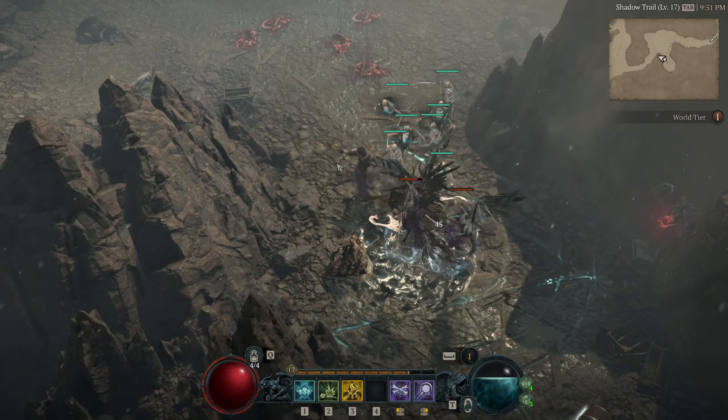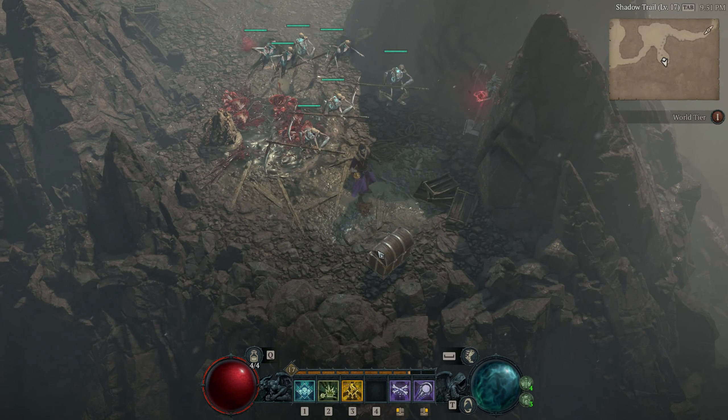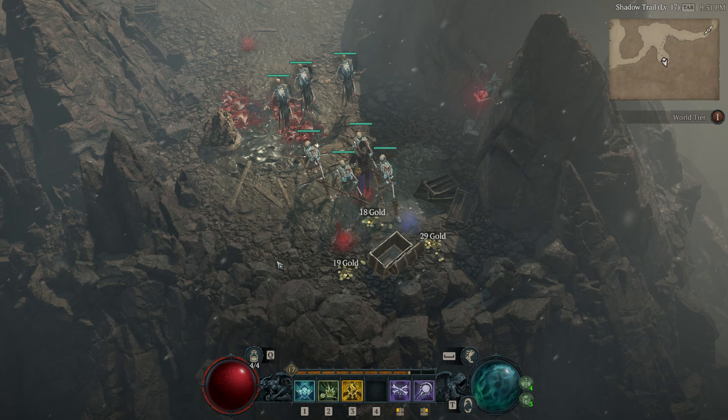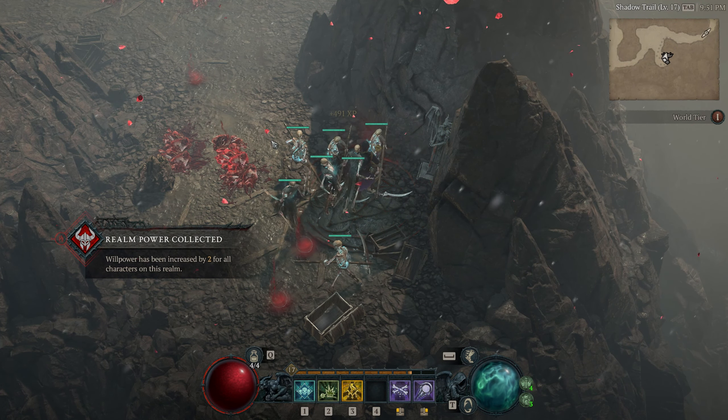In this video, we'll go over the Altars of Lilith — what they do and where they are. Scattered throughout the world in Diablo 4 are Altars of Lilith, which permanently raise all of your character's attributes, giving them a huge boost in power.